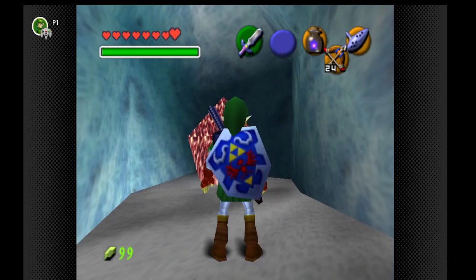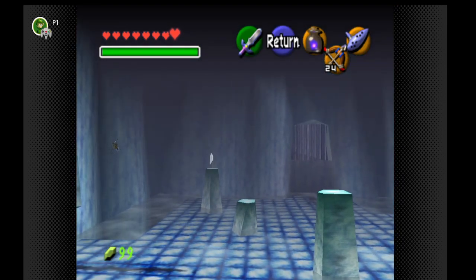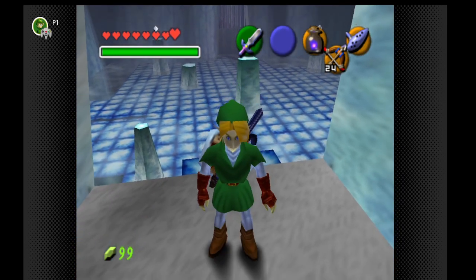Hi everybody! I'm back with another Ocarina of Time tip and today we're in the ice cavern. We're in the room with the silver rupees and the keys and the ice block puzzle.